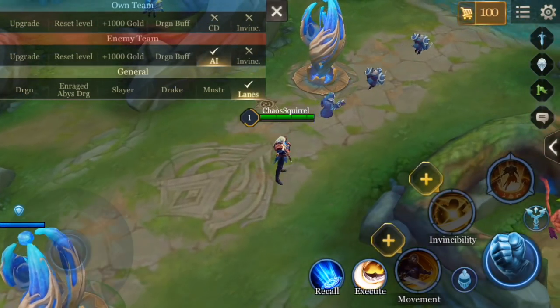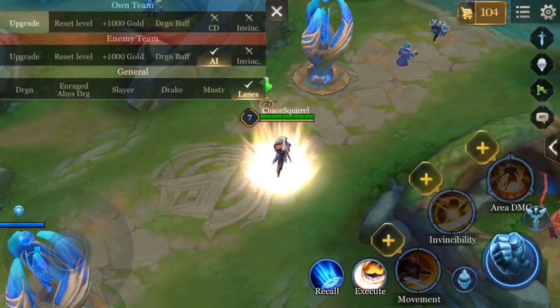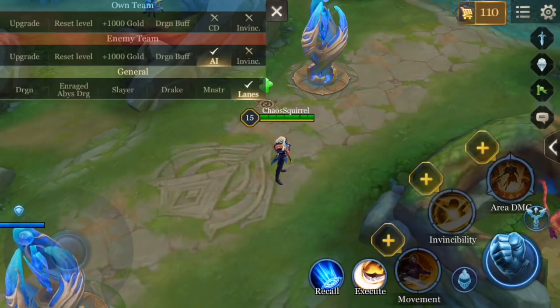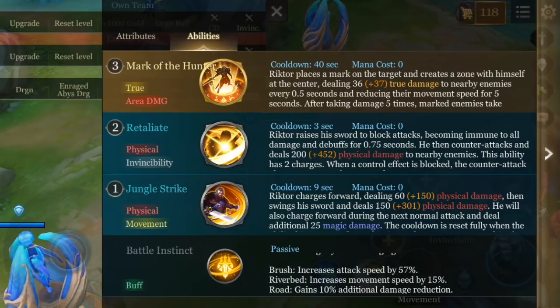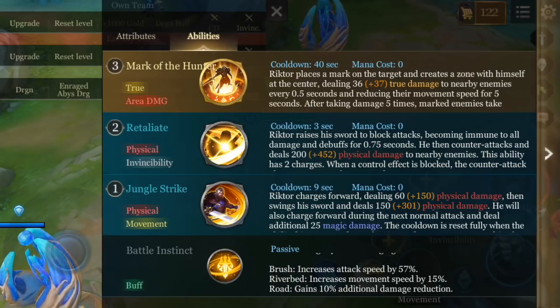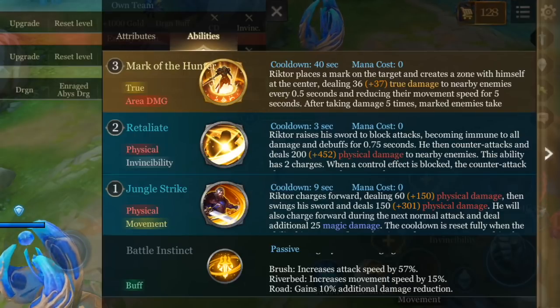To demonstrate that, I will now upgrade Richter to level 15. We know he gets plus 3 attack speed for every level, so notice that 15 at the bottom of the screen has now turned to 57% attack speed.